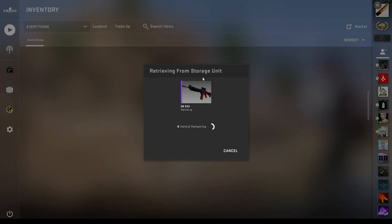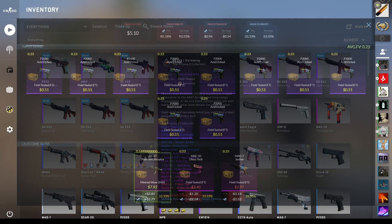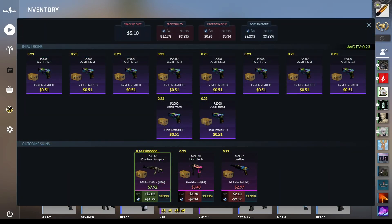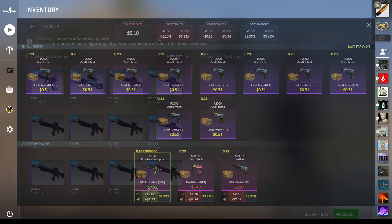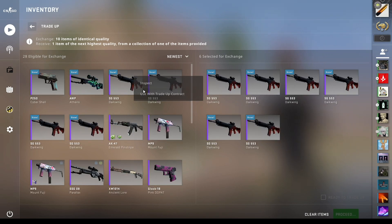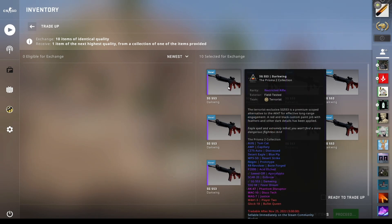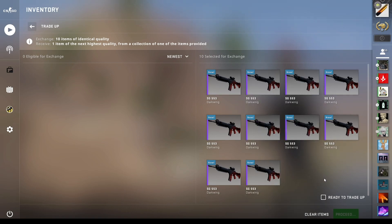On the next trade-up we're kicking things up a notch — restricted to classified. This is 10 field-tested skins from the Prisma 2 collection. This was the first profitable trade-up I discovered myself. I started doing trade-ups in 2020 and this was basically the first one I ever found without trade-up calculators — I had to do the math on paper every single time. This trade-up is the worst of the ones I'm doing today: the only profit is the AK Phantom Disruptor at about two dollars of profit, with the other two skins being about two dollars of loss — a 33% chance to profit.